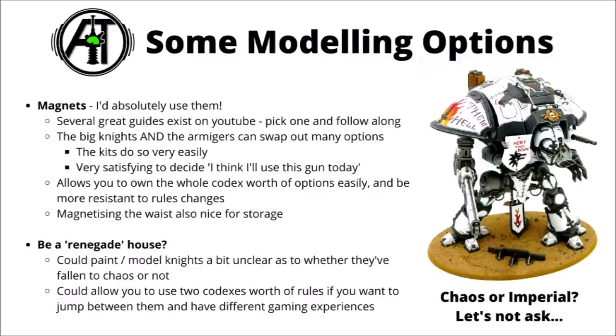Besides the common tip of spray-painting the mechanical parts before adding the armour plates, there are a couple of other decisions with assembling and painting. If there was ever a 40k army that it really made sense to learn magnetising and bother to do it for your models, it would be Imperial Knights. That nice Questoris kit comes with all sorts of different guns — with a bit of time and effort, you can have a model that can literally field every single Questoris variant in the Codex, giving you very different gameplay experiences if you want to change up your list. You can source neodymium magnets really quite cheaply off eBay in many parts of the world.